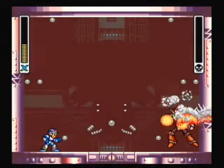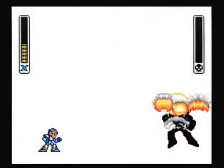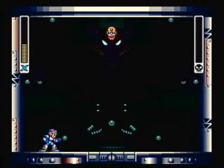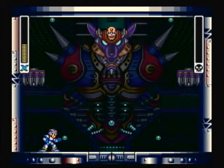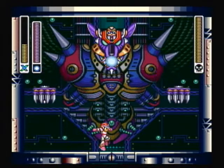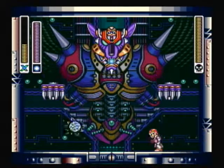And that's the game, right? Wrong. Now it's time for the true final battle. Sigma basically combined with his dog to create this powered-up form in the background there. And he's weak to Armored Armadillo's weapon.